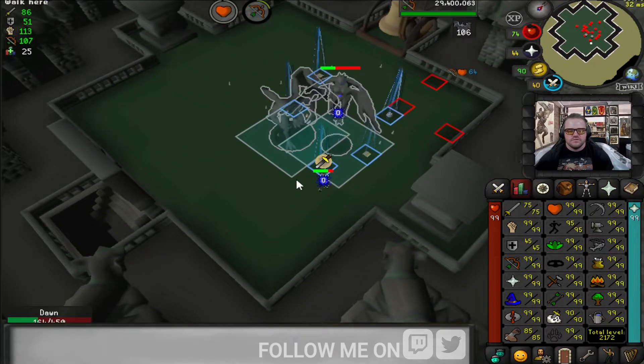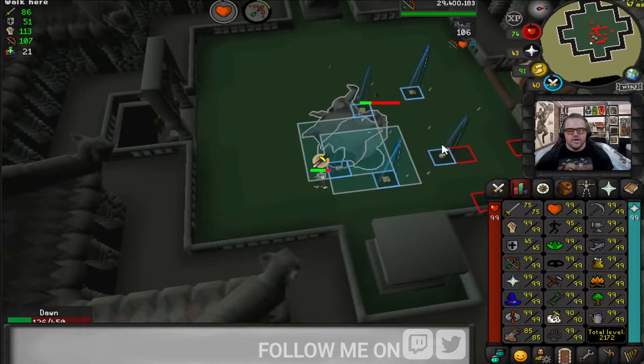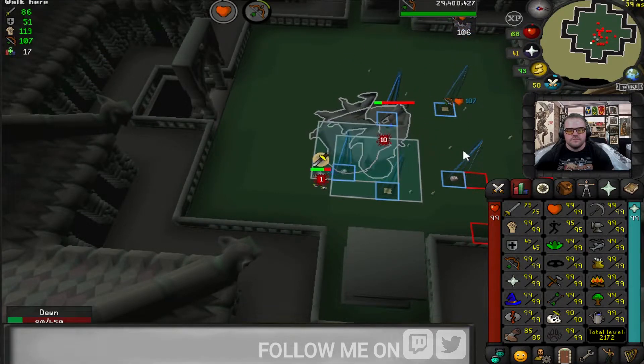The Protect from Melee combined with the recoil from my ring of suffering helped Dawn down a little bit easier, just because she's doing double hits — so you're getting a couple of ones and the damage eventually adds up.